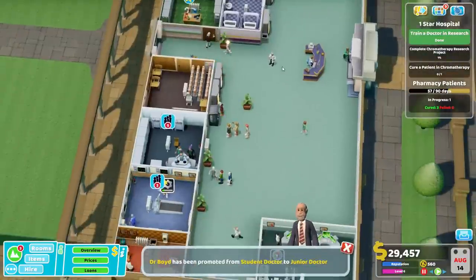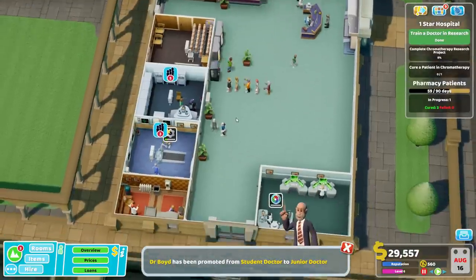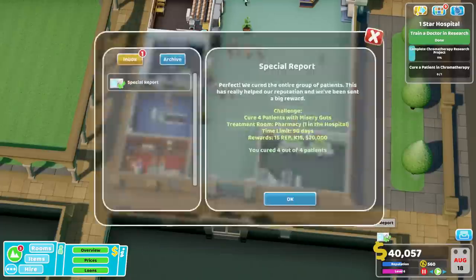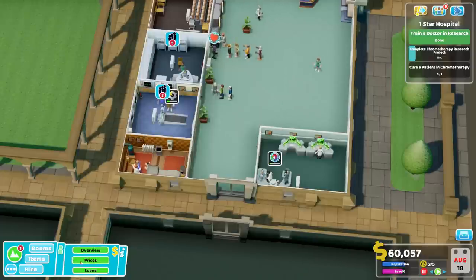I know we got some lines building up here, but that's okay for the moment because we had that emergency gumming up the works. They'll chew through this queue eventually, and this queue will go away once the heart racer is all upgraded. Four out of four patients, big money, big rep — I like it.